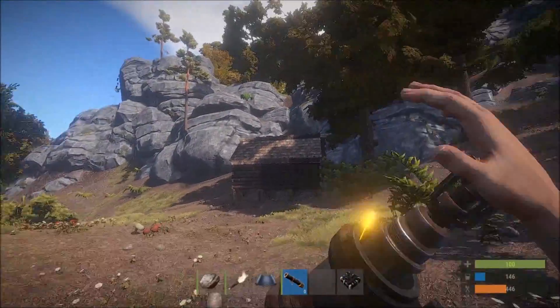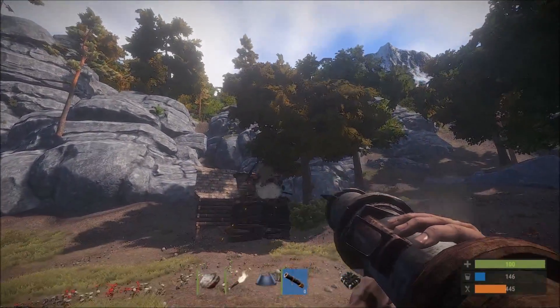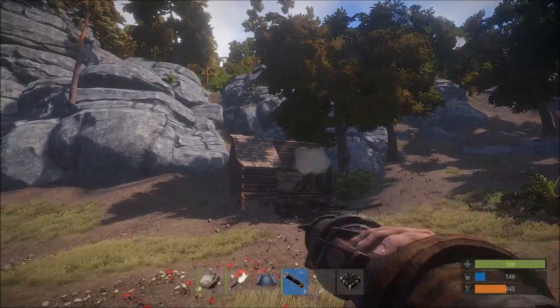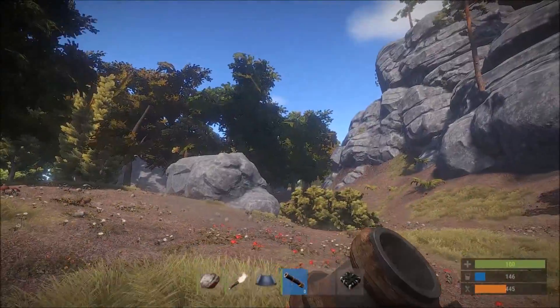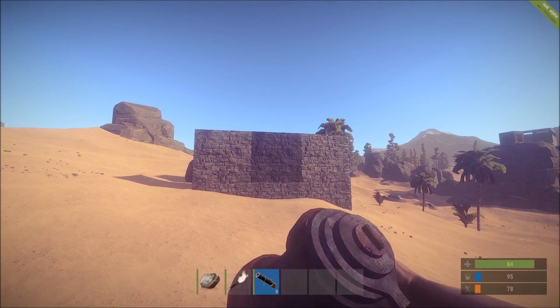Here we see the rocket launcher's efficiency on wood buildings. It takes two hits to get through the wall. That number is double with stone — it takes four hits to get through.